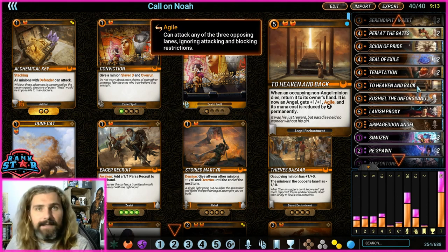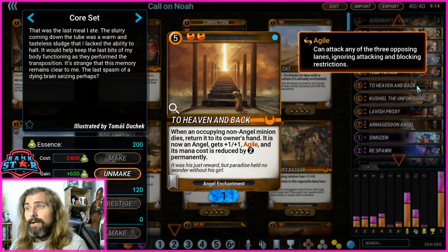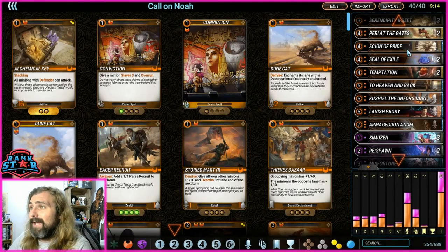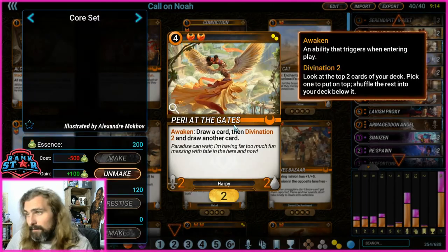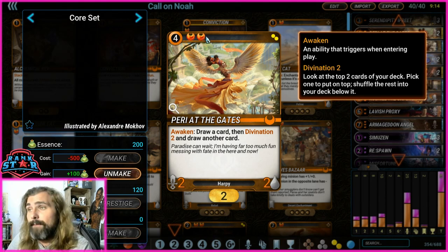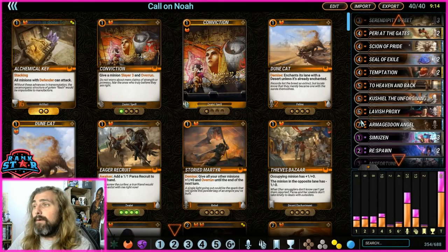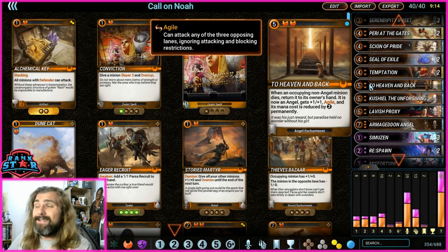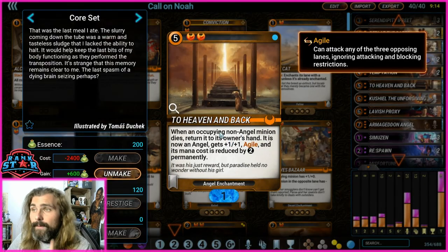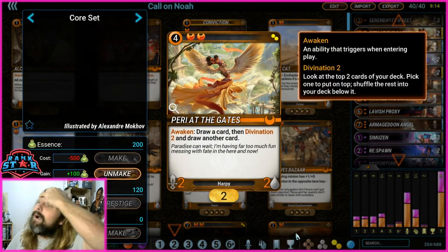To Heaven and Back is insanely good — it's one of the reasons orange is so good at keeping key cards in hand. When an occupying non-angel minion dies, it returns to the owner's hand as an angel. It gets plus one, one and Agile, and its mana cost is reduced by two. So if Parry at the Gates was on To Heaven and Back and it died, it comes back to your hand as a two-mana drop — still needs the two orange gems — but it's now a 3-3 with Agile. You still get the Awaken ability. Importantly, it doesn't come back as Ephemeral — Parry at the Gates isn't suddenly Ephemeral. It's crazy how good To Heaven and Back is.